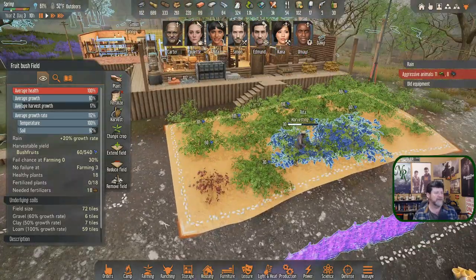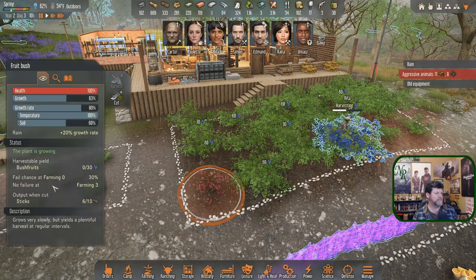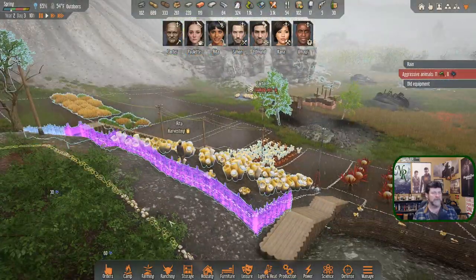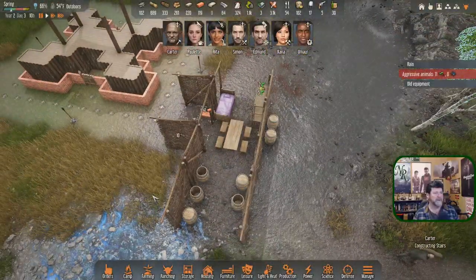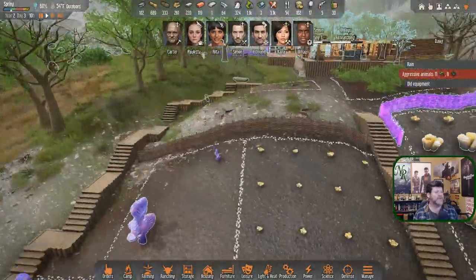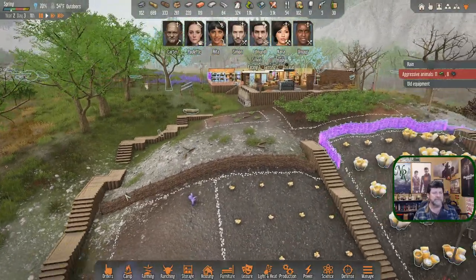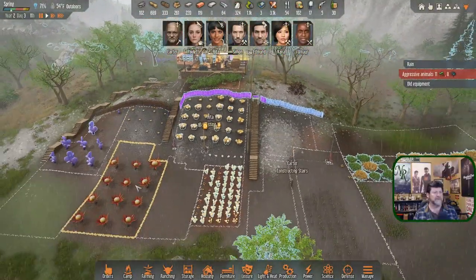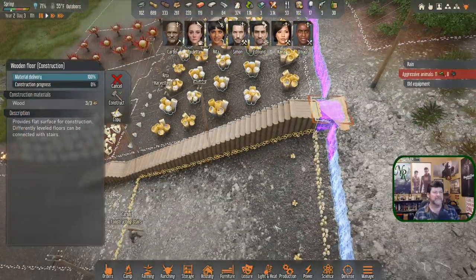This bush looks like it died — or is it still there? It's growing. Wonder why it looks different from all the rest. Rain. Old equipment. Someone's constructing stairs. Aiming to be ready by two o'clock — so at 1:30 we start moving. What stairs are left? Oh, something at the top — one last floor.